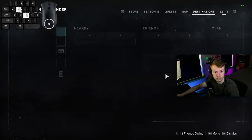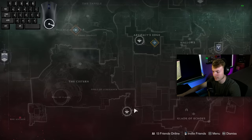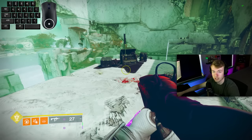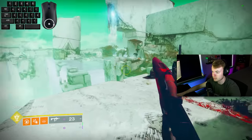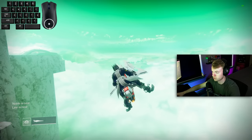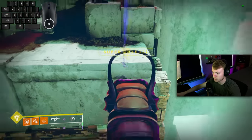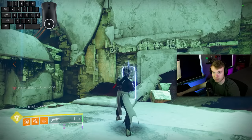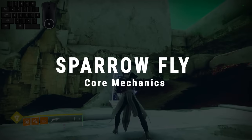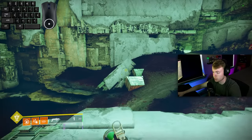I have my keybinds displayed on screen so you can see when I'm pressing W, A, S, and D. You're going to want to head over to Nessus, down to the Cistern, to do all the practicing for both of these techs. The place I like to personally practice sparrow flying is jumping out from the ledge here - I have a lot of height from the start down to the bottom of the map, but I'll demonstrate right here so you can see my progress going up and down against the wall.